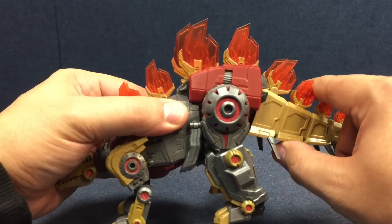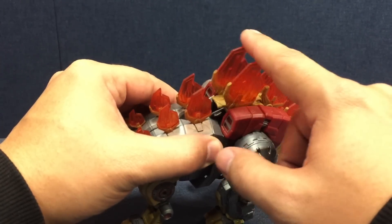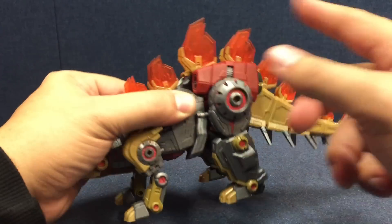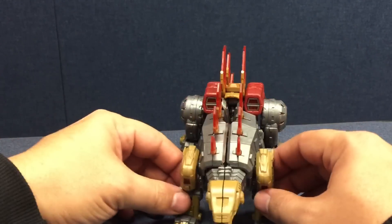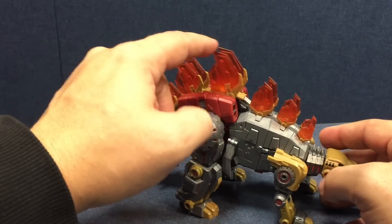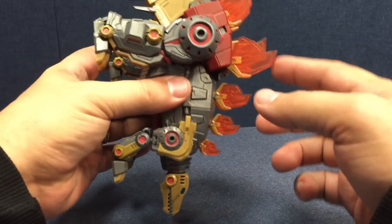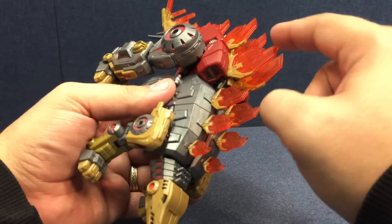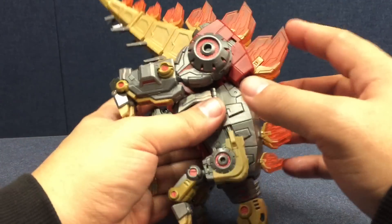These panels here in the front do have some hinge, and right here it's just for transformation — the way the whole thing collapses up. Everything else is fixed. The one minor issue on mine is this panel on his back plate. You can see it's kind of loose. The pin doesn't quite go all the way in, so it's a little loose on this side. Easy enough to fix — I'm not super concerned about it.